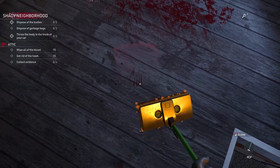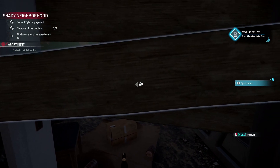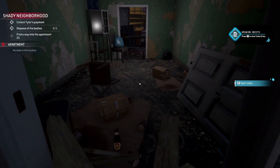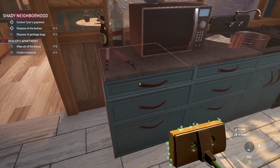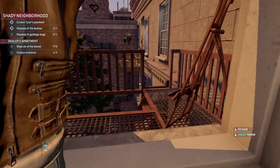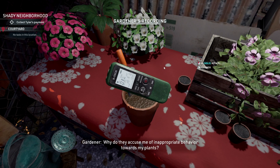The game's visual design is gritty and realistic, perfectly matching the dark themes it explores. Each crime scene is meticulously detailed, from the blood splatter on the walls to the grimy textures of the environments. The sound design further enhances the experience — the squelch of mops on blood-soaked floors, the hiss of the power washer, and ambient background noises all contribute to the tension. Voice acting is used sparingly but effectively, injecting moments of dark humor that lighten the otherwise grim mood.